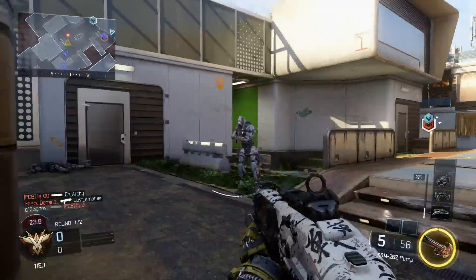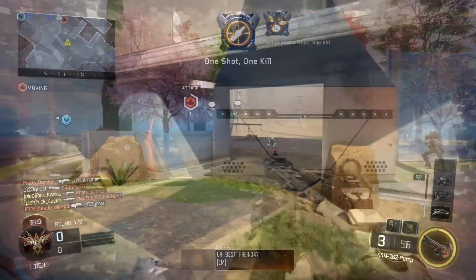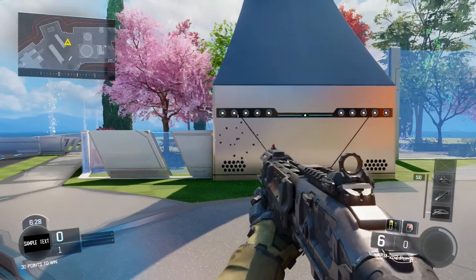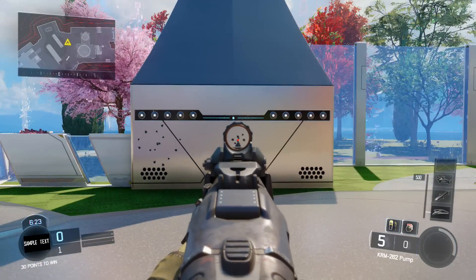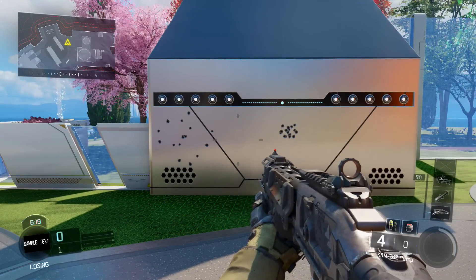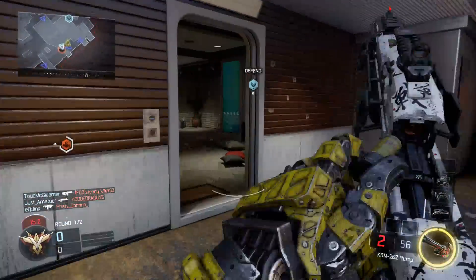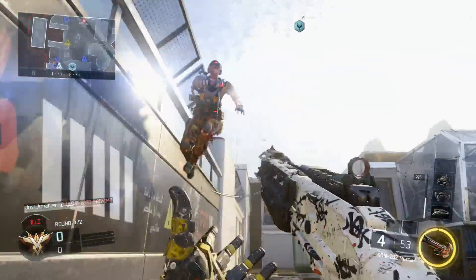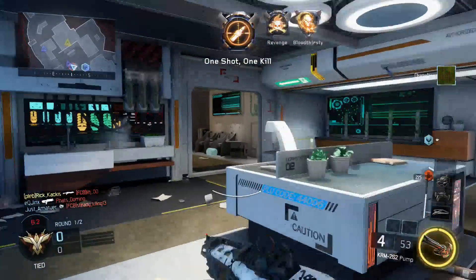A very important feature of this shotgun, as with all the other shotguns in the game, is that you get a dramatic bonus when you aim down sights. When you hip-fire the gun it shoots its 8 pellets at a wide spread. However, if you aim down sights, that spread is significantly tightened. So although hip-firing at extreme close ranges is often the right thing to do, you're going to want to aim down sights as much as possible to guarantee your killing potential.